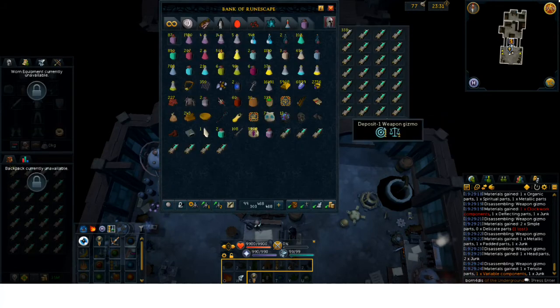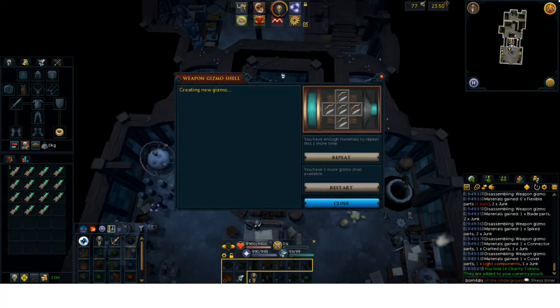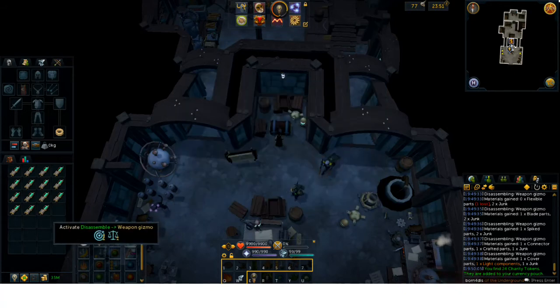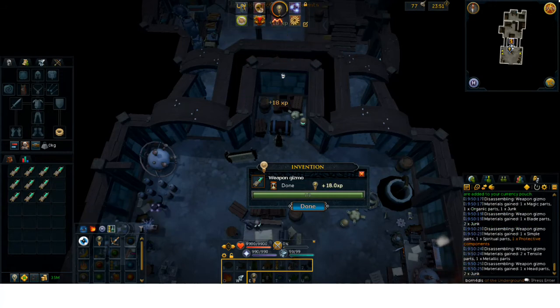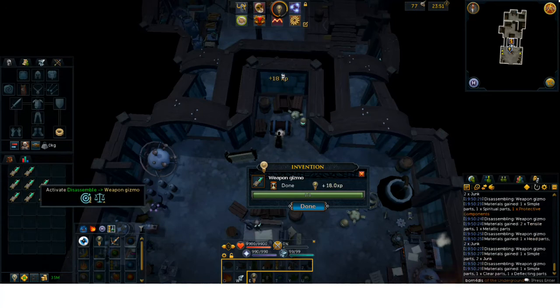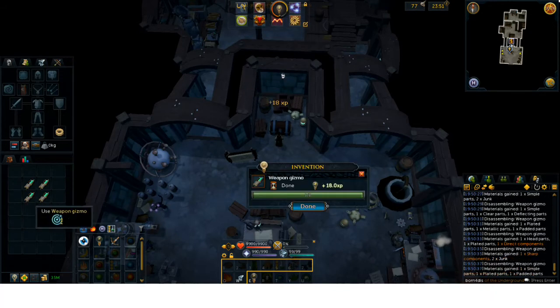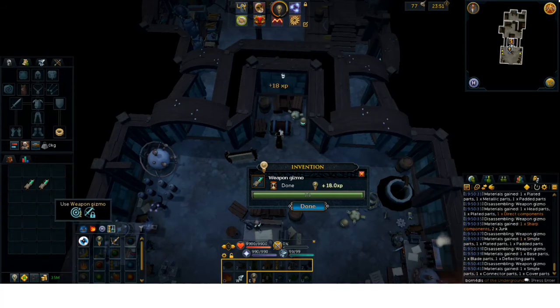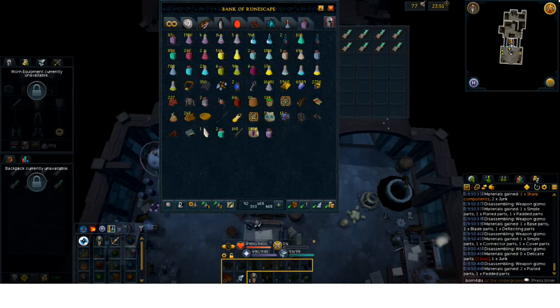Let's make sure I deposit this — I don't want to accidentally disassemble it. This is a lot of money worth of perkage apparently; I didn't think it was going to be this rare. So we got the last one coming in and it's just Flanking 2. All in all, we only ended up getting one actual perk. Let's go ahead and disassemble all these — you can get some uncommon components while disassembling. I did get one gizmo that disassembled into three different uncommon components, and I got a couple of clockwork components, which are rare and extremely expensive.